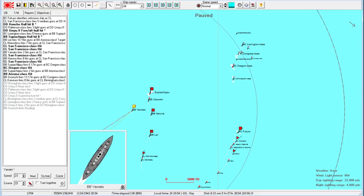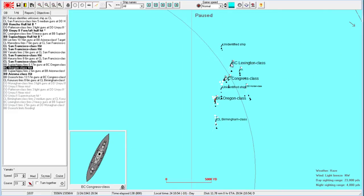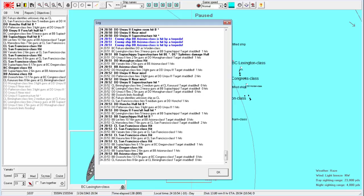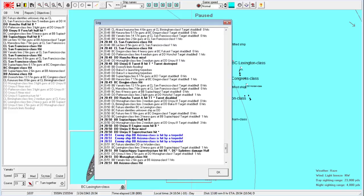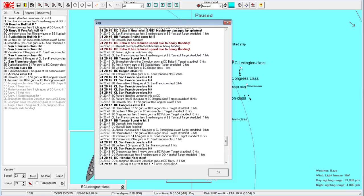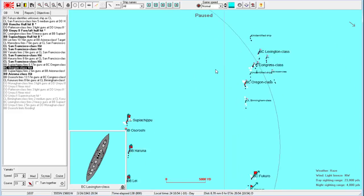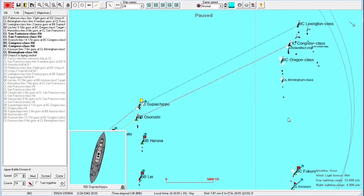We are landing a few hits — I can see their ships getting slowed down. The Congress is now heavily damaged. This is a Lexington-class — light armor. Did we get serious hits on the Oregon? Just one single hit on the Congress which wrecked it. We shouldn't be too surprised — these are 17-inch shells. Two more hits on the Congress class — that's devastating. The Supiachipu only has her forward guns going anyway, so we'll go head-on.